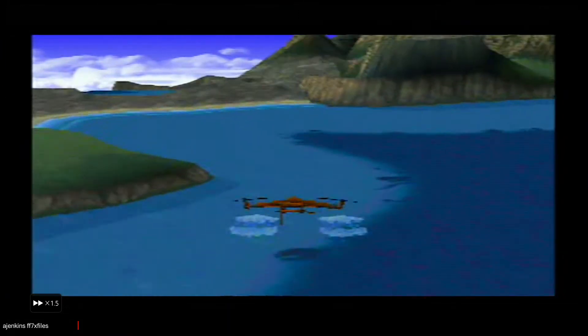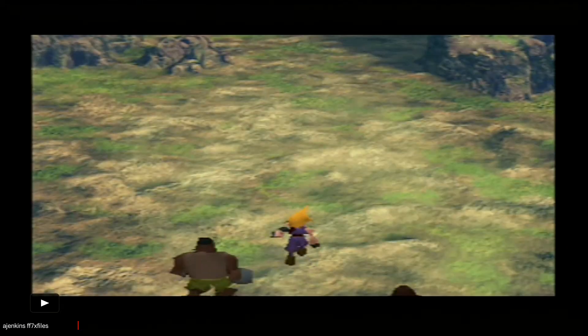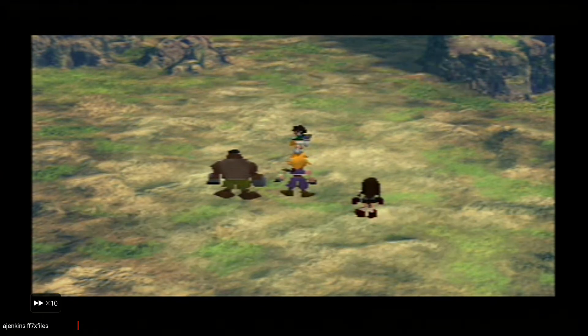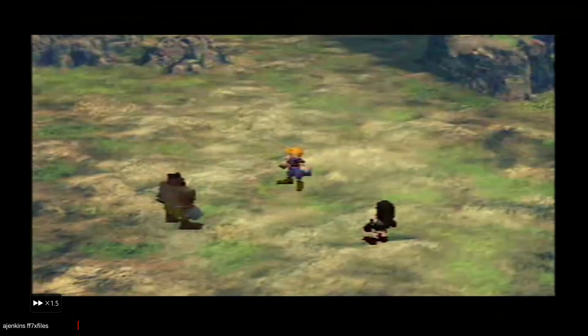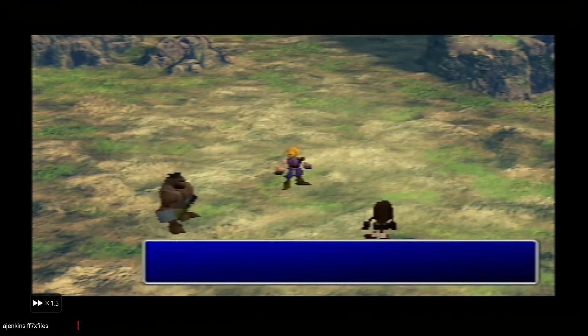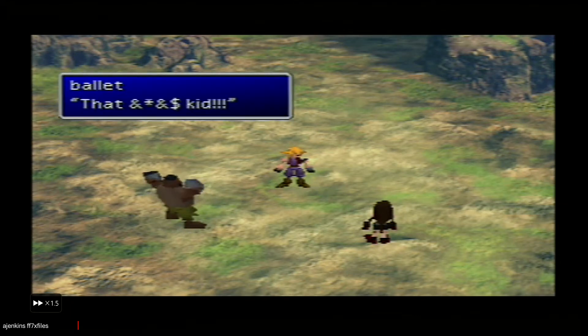Now what you want to do is initiate the fight with Yuffie. Now what will happen when you exit the screen is that it will warp you back to the Gunsorsa area.